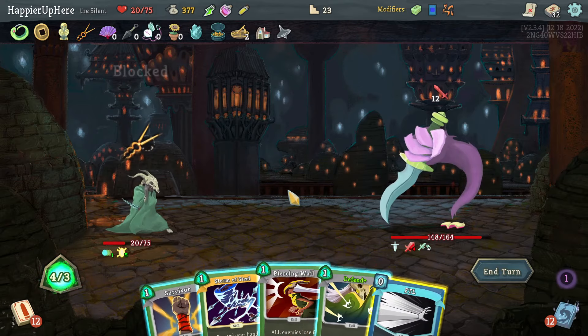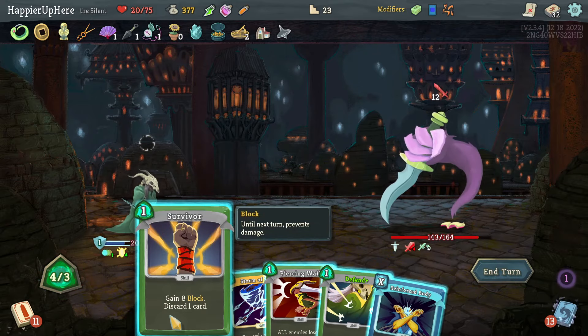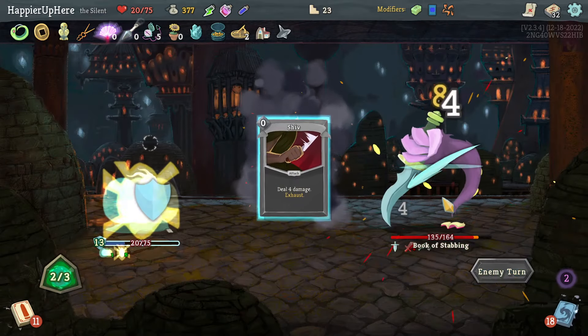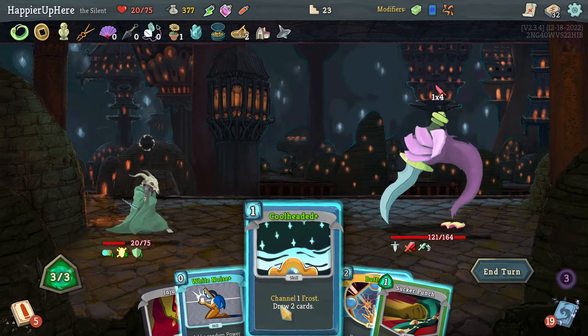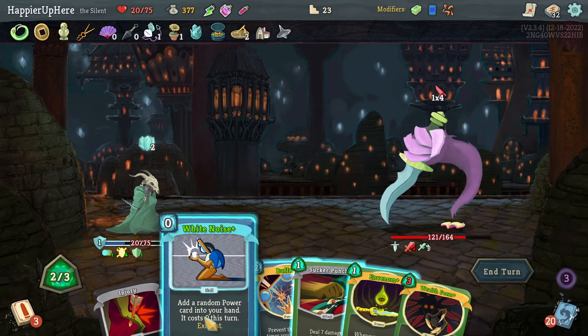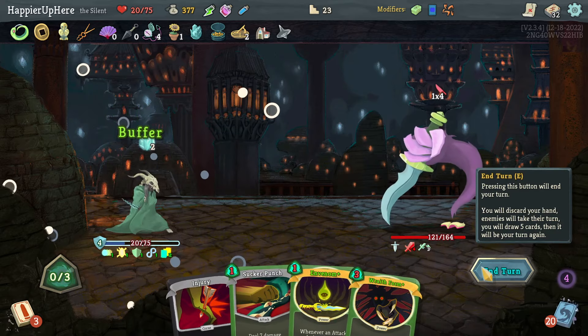12 incoming — FTL. Let's see what that gives me. Could do Survivor and then Storm of Steel. I forgot about the Unseen Totem — I mentioned I should try not to forget that. Let's do Cool Headed here. There's a Wraith Form — let's see what White Noise gives me. Loop is fine — then let's just do Buffer.